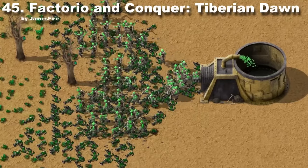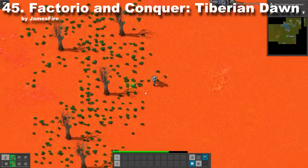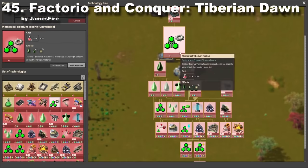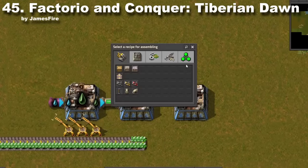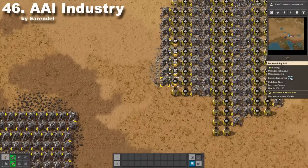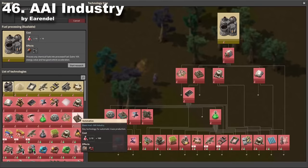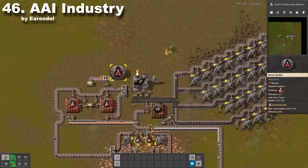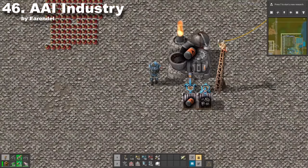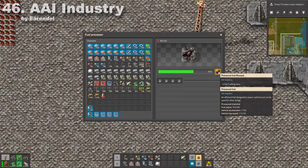Factorio and Conqueror: Timberium Down is a quite big mod that adds new resources, like this green Timberium which grows near weird trees. You can see there are a few researches to make on the science tree. This mod completely changes the early game to a more interesting version — you have to research way more to discover electricity. My favorite building in this mod is fuel processing, which can take any burnable item and turn it into fuel.